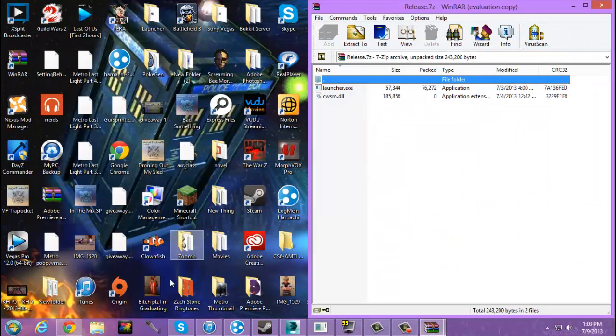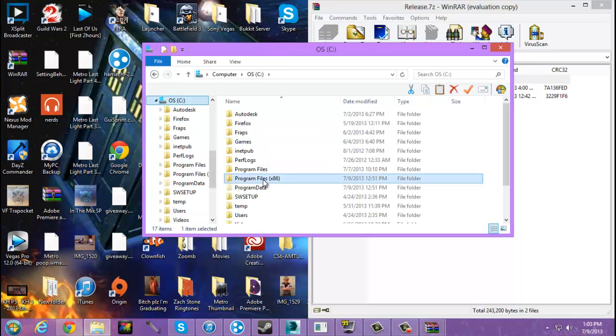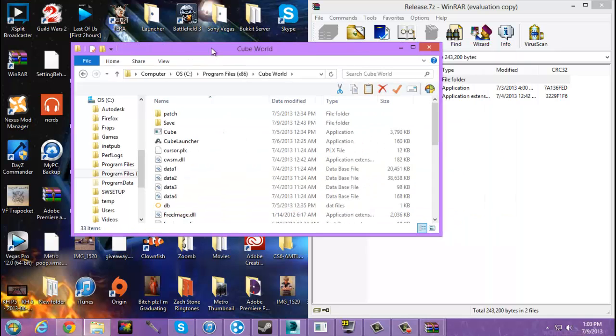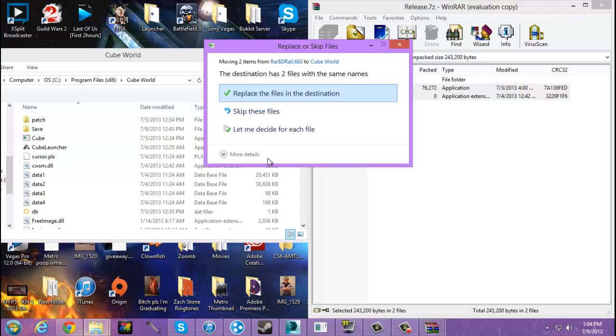I'm gonna go ahead and close it so you guys can see what I'm doing. You go to your computer, your C drive, you go to Program Files x86 and then you will go to your Cube World folder. I already have the files in here, but what you do is you select those two files that are in the WinRAR folder that you downloaded, you drag and drop them in there. I already have them in there so I'll click replace.